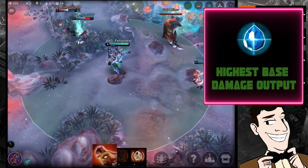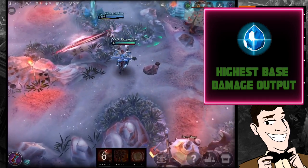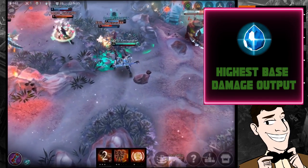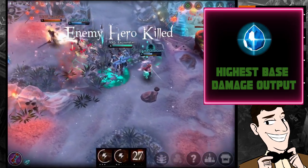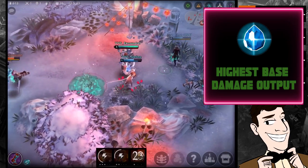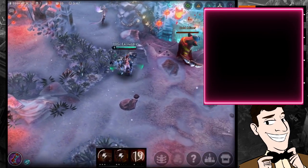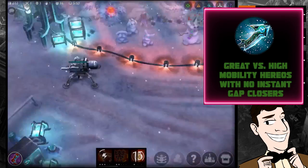When it comes to Tier 3 items, Sky has a lot of first item choices. Shattered Glass gives you the highest base damage output — it's great against heroes that are going to try and burst you, like Taka or Blackfeather, where you want to burst them before they burst you. This is exactly what Shattered Glass offers: the raw damage output to completely obliterate someone before they can obliterate you.